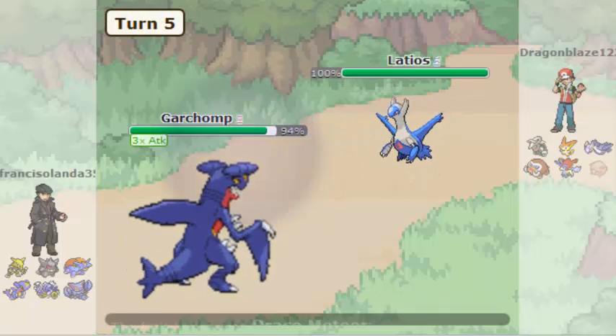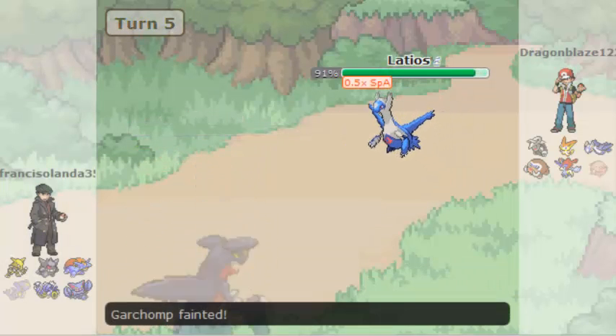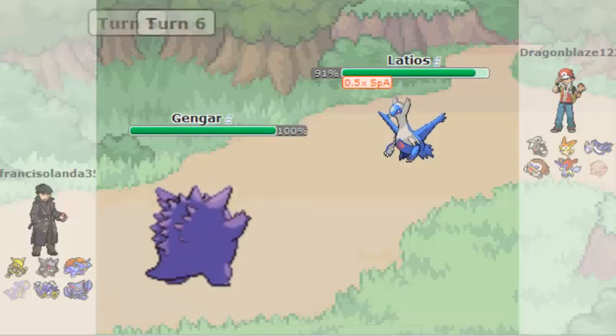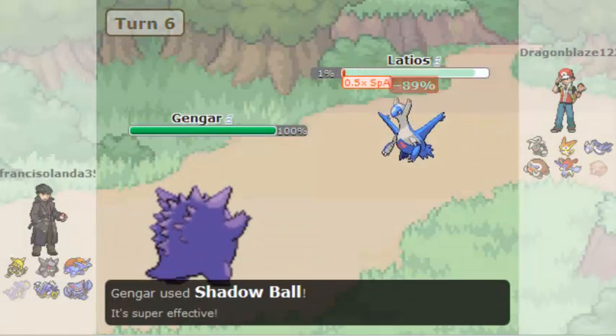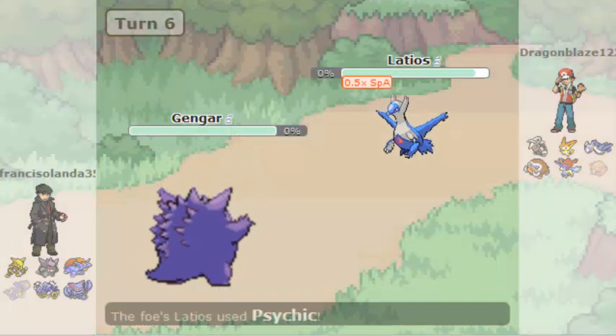The next one is Marowak, and I used a special attack with Arcanine with a move. Next one is Gengar, and I used Shadow Ball and Psychic, and there you go — both Pokémon are down.